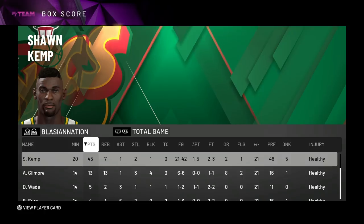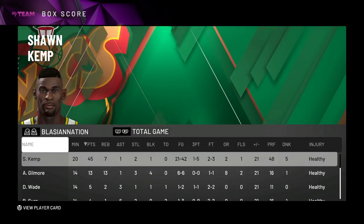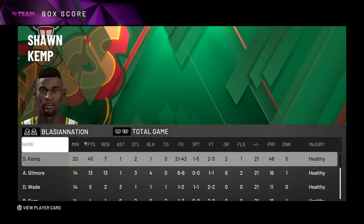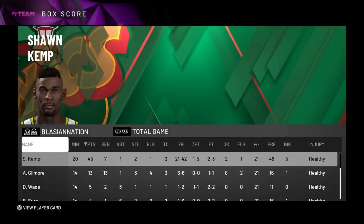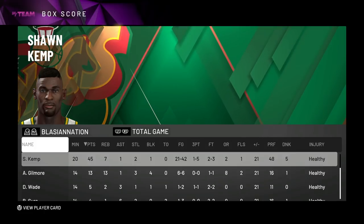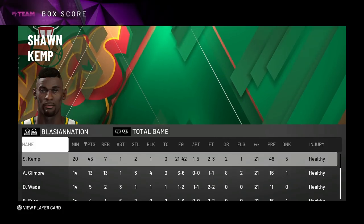Is All-Time Domination worth doing? In my opinion, yes — because you don't just get Sean Kemp, you also get a Diamond Jerry Stackhouse and a Diamond Bob McAdoo on your way to Kemp. He's going to be a pretty unstoppable power forward right now. As nice as Tim Duncan is and as nice as LeBron is, they're just not going to keep up with his speed-to-strength ratio — and that's where this card really sticks out.